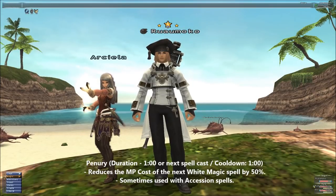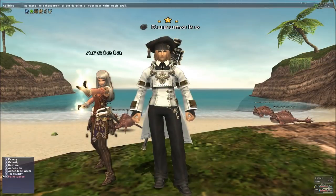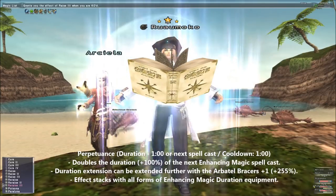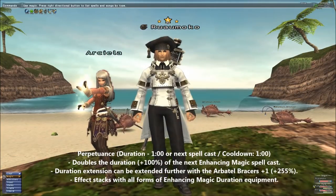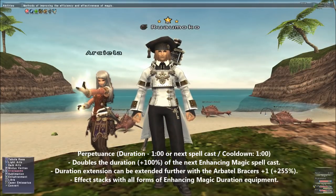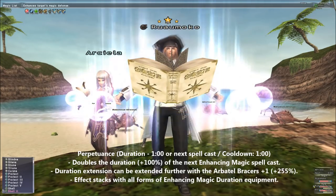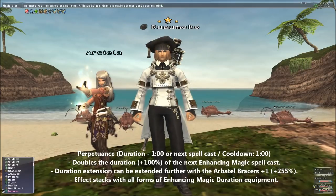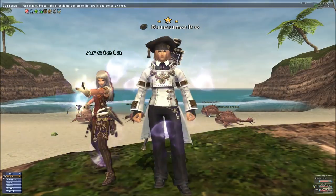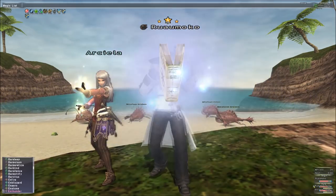Penury's 50% MP cost reduction is situationally useful, but be sure to check the MP cost of what you're casting, otherwise you could just waste a charge. Perpetuance is another key stratagem — it doubles the duration of the next Enhancing Magic spell you cast, and this can be increased well beyond double with certain equipment. I would never really bother using it with spells which already have a decent duration, like Protect or Shell, but I would certainly use it on important spells like Regen 5, Phalanx, and especially Embrava. Always be mindful of your situation and if you can afford to expend the charges. Mismanaging your stratagems could be disastrous in the heat of battle if things turn suddenly sour.